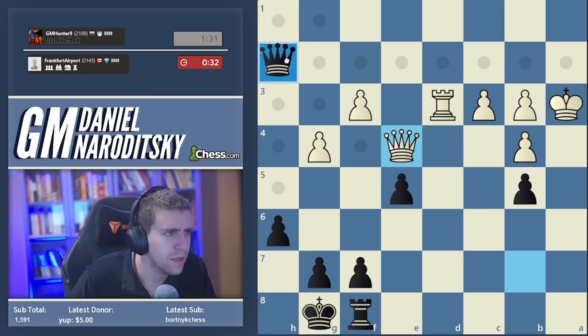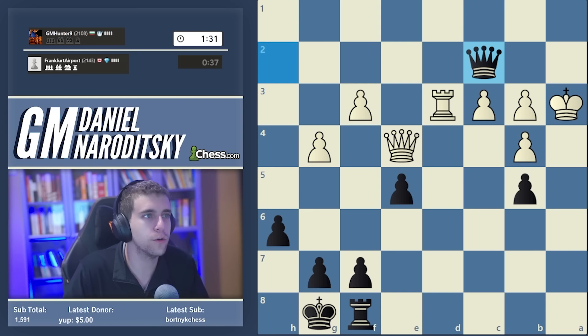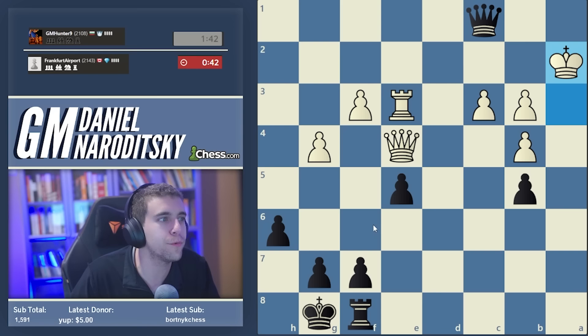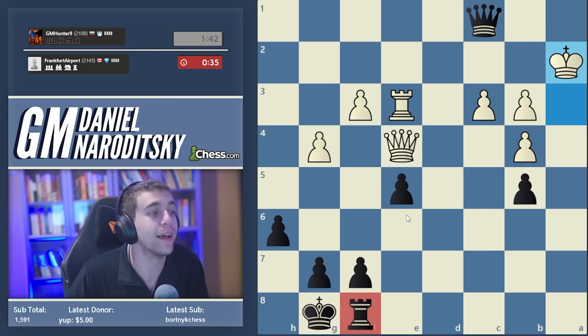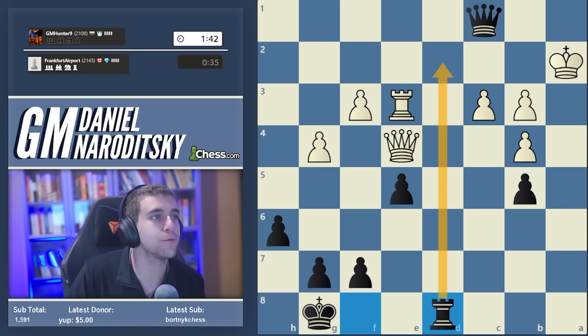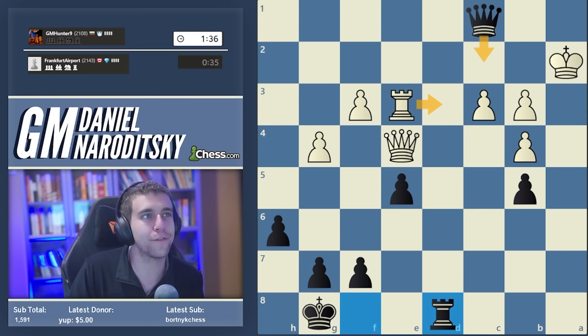I don't think that changes our plans - we should still go queen to c2, putting a little pressure on his clock. I see the alignment of the queens, but obviously the rook has nowhere to go with check. Rook to e3 - we have a draw in our pocket now. But I think we can play for the win here. Do not play rook a-check because that loses the rook. We can also play rook to d8.